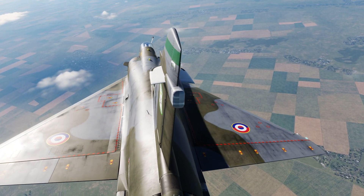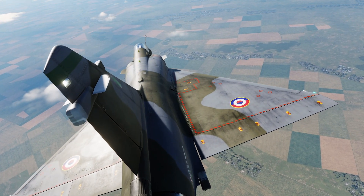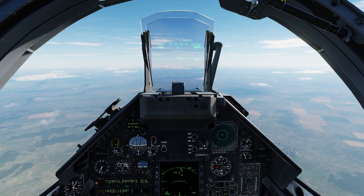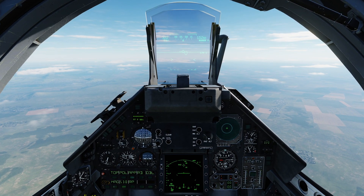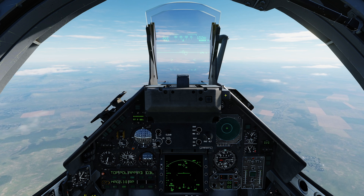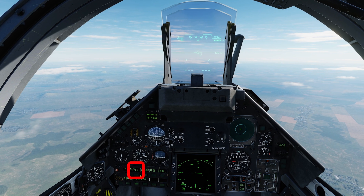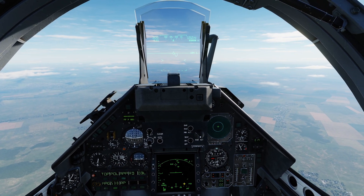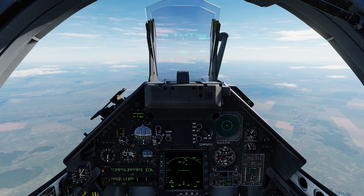The switch has three actions: forwards, aft, and depress. Our radar is switched on and emitting. We also either have a weapon selected — for example the Magic 2 missile — or we are in POL police mode, which allows us to use the radar without employing weapons, used for example when we are intercepting in peacetime.